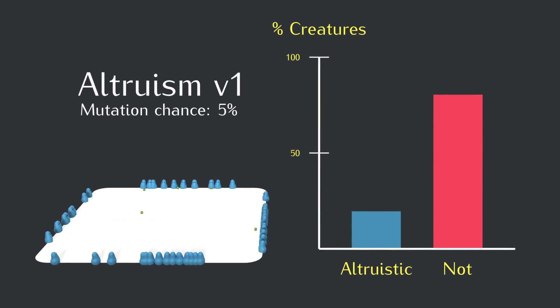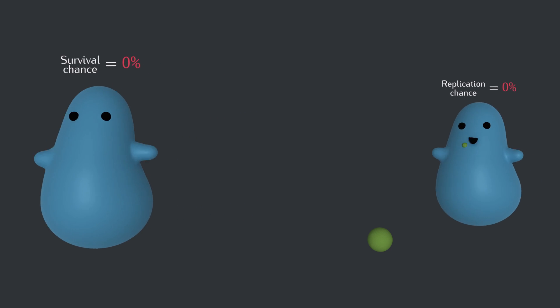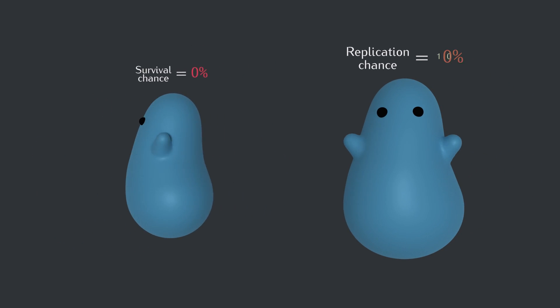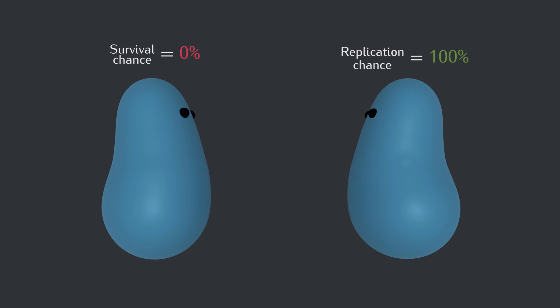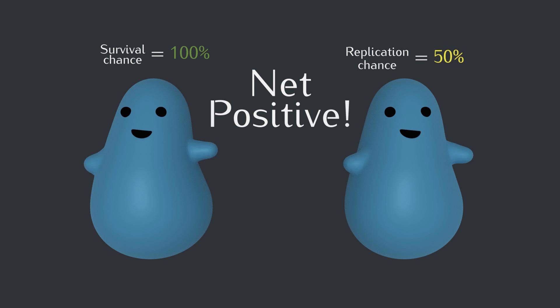So how can we give the gene for altruism a better shot? What if we make acts of kindness a bit less punishing to the altruistic creatures? Say, by letting the creatures keep some reproduction chance when they give their food away — 50% instead of the previous 0%. So the cost of giving food away is half of an offspring on average. Maybe the food was already partially digested. Again, nature's gross. But ickiness aside, this makes the interaction net positive instead of just net neutral, which is actually pretty common in the real world.